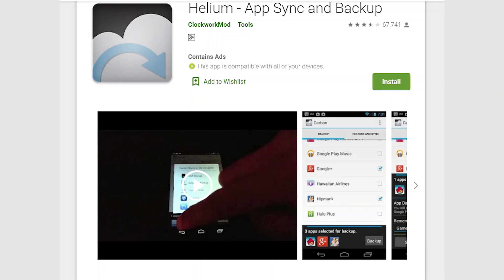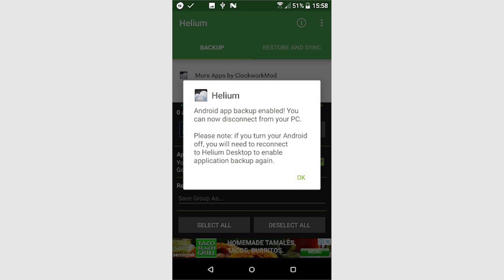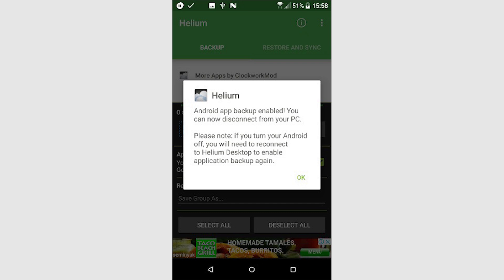If the game in question doesn't support cloud saves, then you may need to use an app that manually backs up your Android data. The best one for unrooted devices is Helium. Download the Helium app and the PC app that accompanies it. Then connect your phone to your PC via a USB cable. Run both the Android version of Helium and the accompanying PC app for it to work. Once Helium is open, select all the games you want to back up in Helium, then tap Backup.